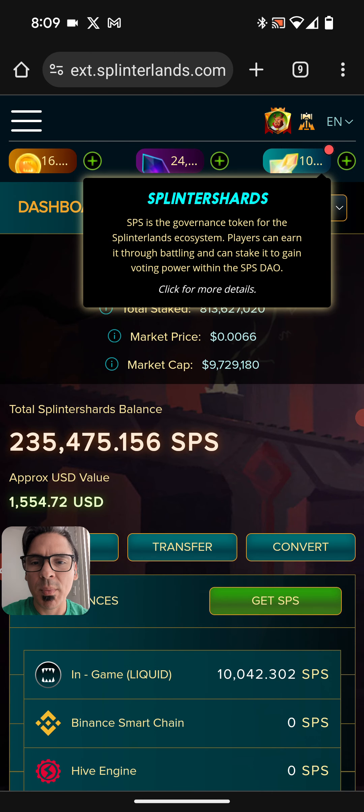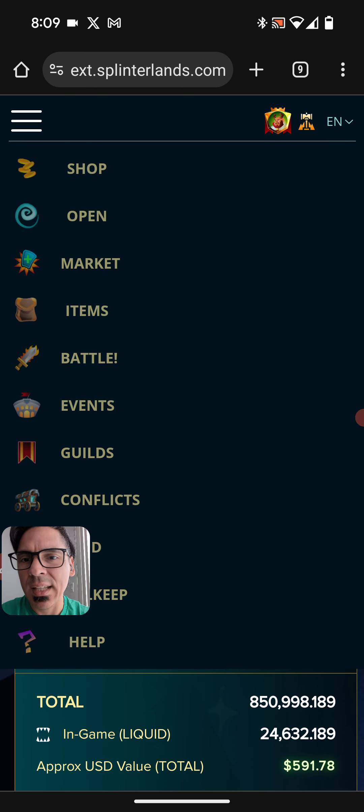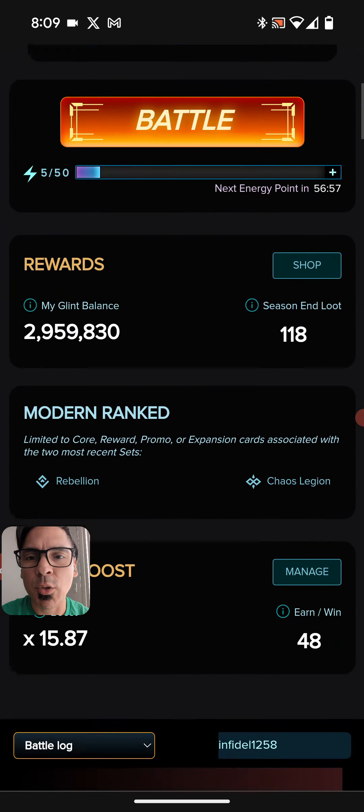Is there room for some improvement still? Yeah — I think you could do away with the numbers. You see how it says there's the SPS image and then a '10' indicating I have 10,000 SPS, and '24' indicating I have 24,000 DC. We don't need that number — the icon would suffice. But everything from the dropdown menu to all the buttons is so much bigger and more visually appealing.